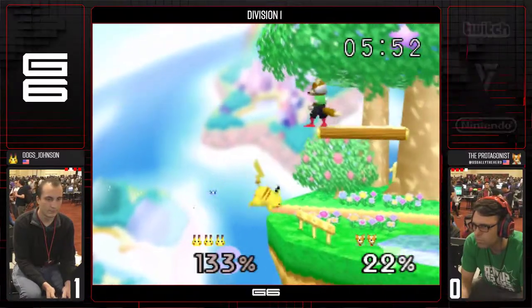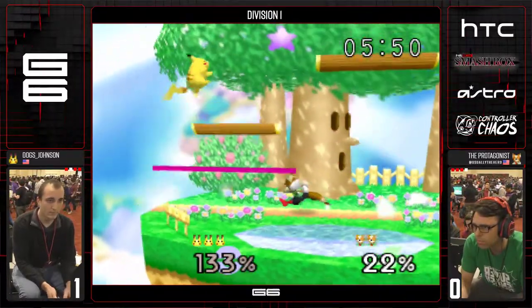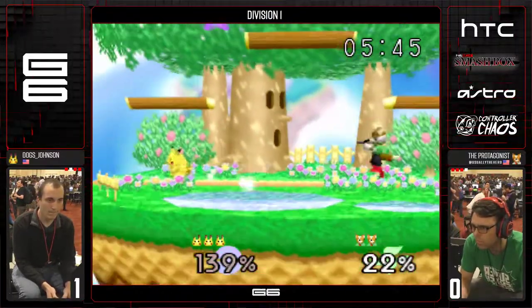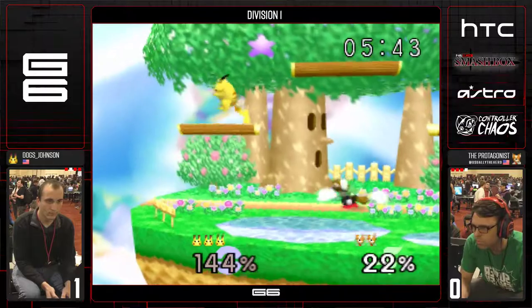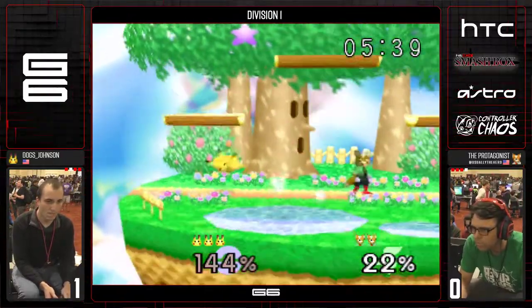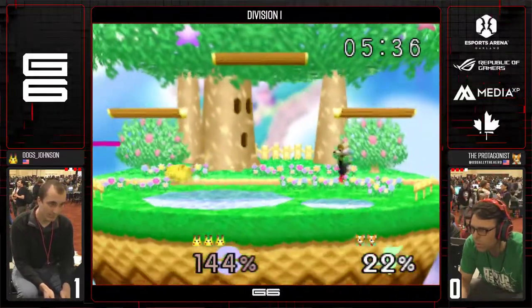Weak forward air. Outstanding laser. Up air will absolutely kill at this percent. It's odd because Protagonist earlier was ledge guarding Pikachu extremely well, and it seems like he's almost a little frightened to do so now. He's playing very conservatively — granted, he only has two stocks.